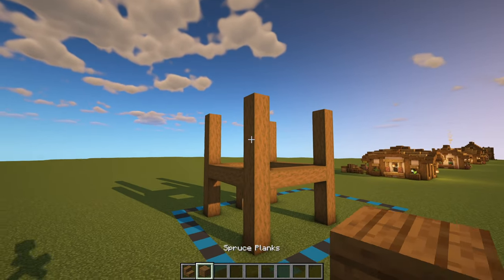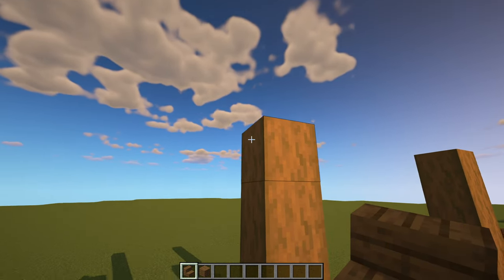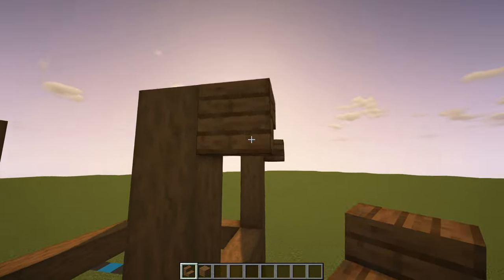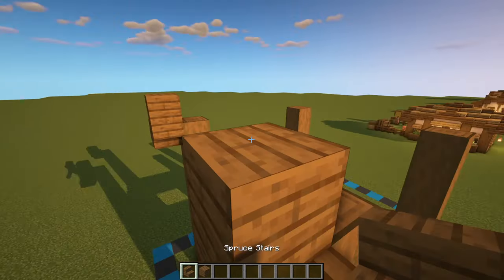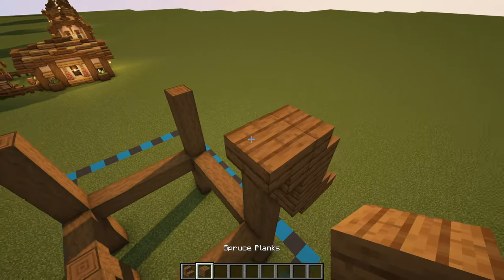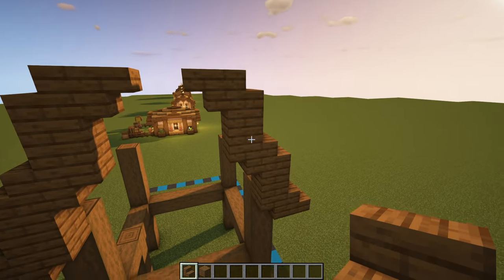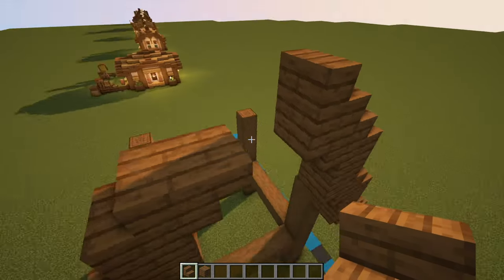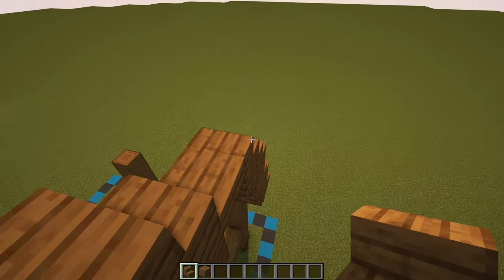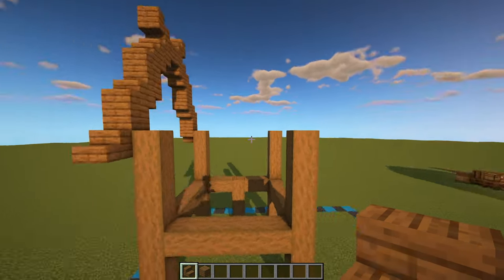Next up, we can grab our spruce planks and stairs and come around to the left or right hand side of the build. These two sides are going to be completely the same. We're going to have an upside down spruce stair on the top of that log there with a regular one coming out the back. We'll then have a spruce plank on top with another stair on top and an upside down one coming off the front. We'll do the same again with two full planks and two stairs on top, another two upside down. But instead of having a full plank this time, we're just going to have another regular stair with one upside down in the center, and then two placed on the very top point. So our roof shape should look like this — we can copy it over to the other side as well.